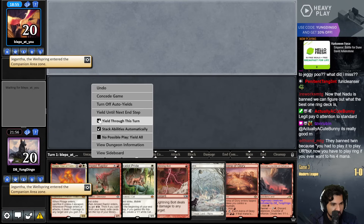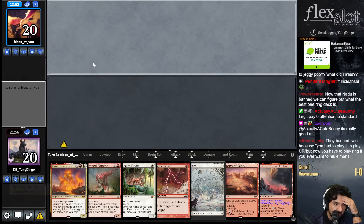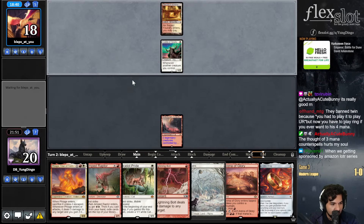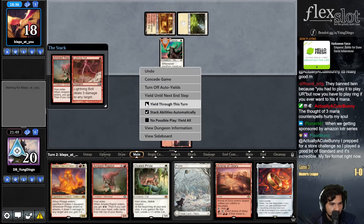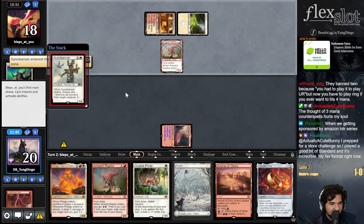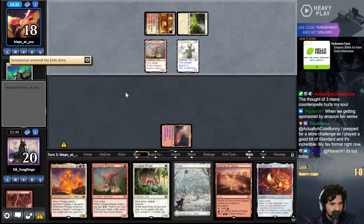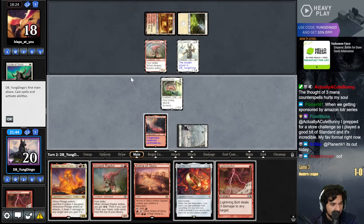This mana base is terrible. I'm gonna keep this hand though. The Sokenzon's not too very good. Funding ring. It's Sun Cleanser - I'm disgusted. I want a refund.